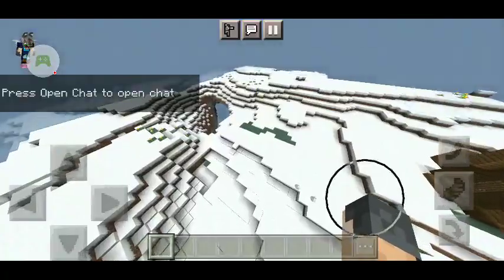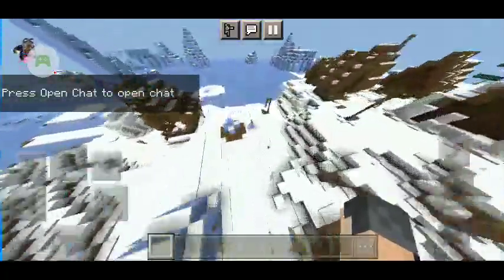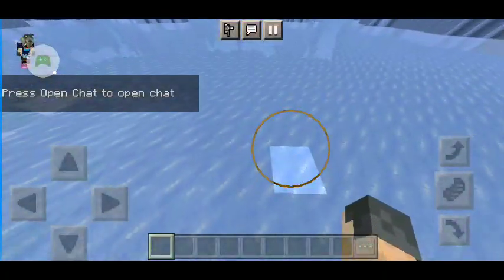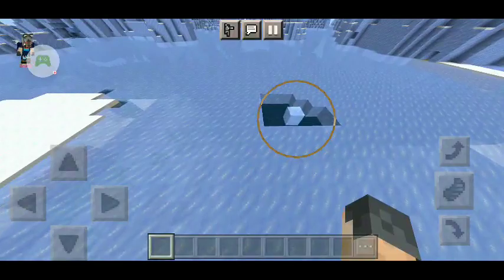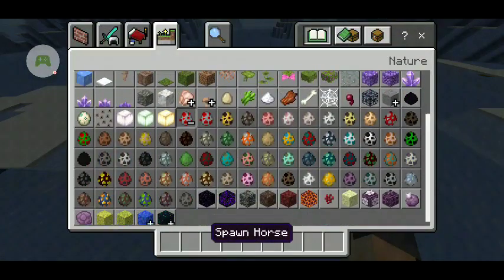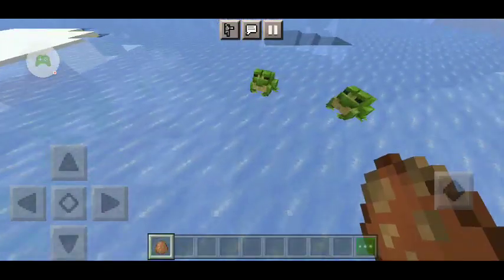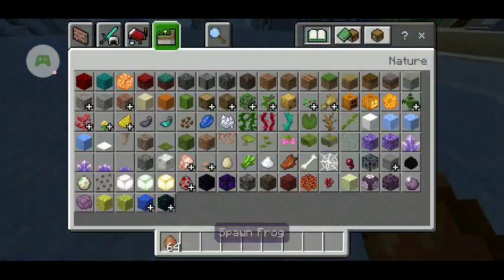We're in the snowy biome right now. I'm going to show you what frogs look like in the snowy biome. We can destroy some ice real quick — when I get the frog egg, they appear green in the snowy biome. This is what frogs look like in the snowy biome.